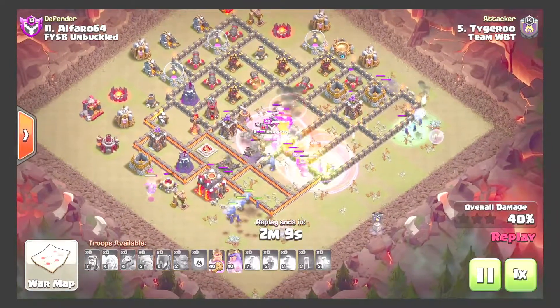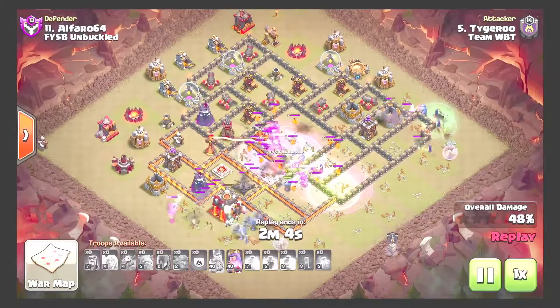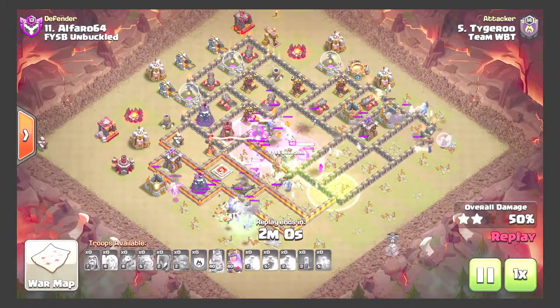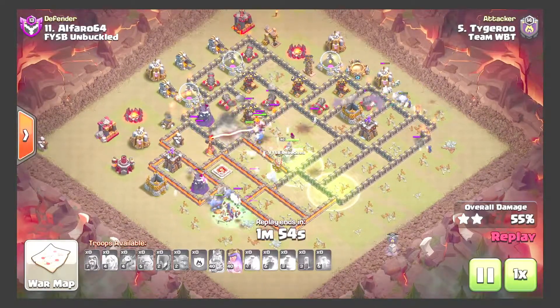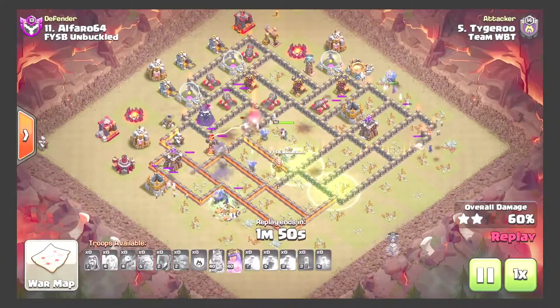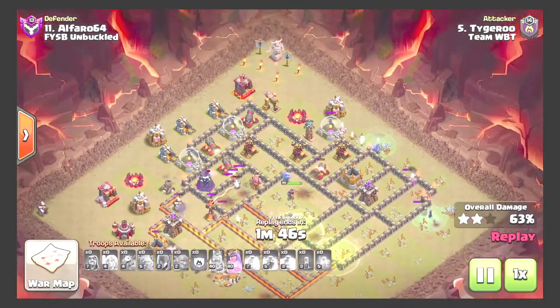A good amount of bowlers actually ended up walking. Using the baby drag to take out some of these trash buildings. Going to have to pop king ability as he is being targeted by the single inferno tower. Still getting good value out of the queen — was distracted by the hound for a bit, getting good value out of both flanks.